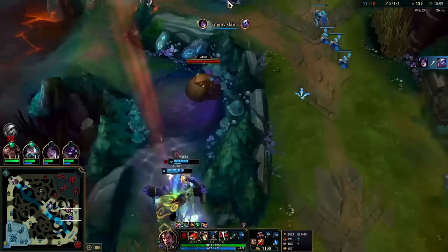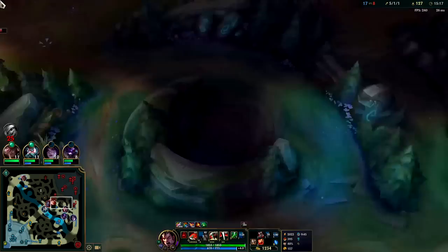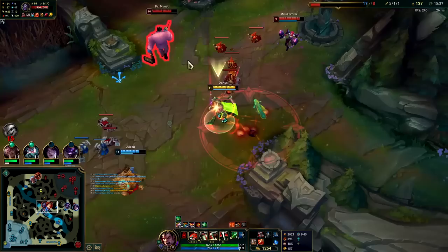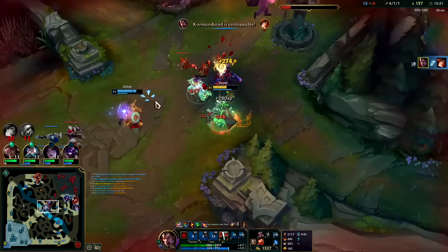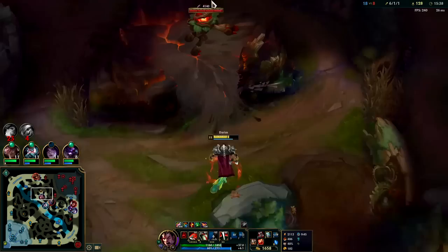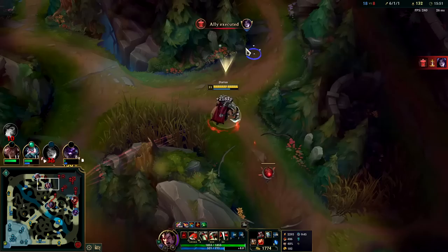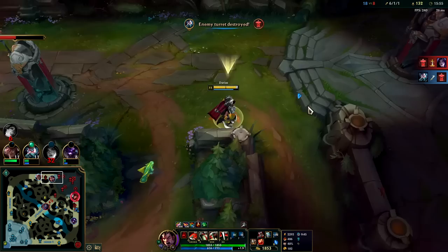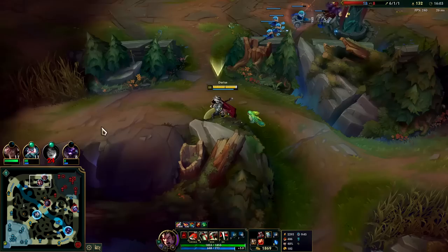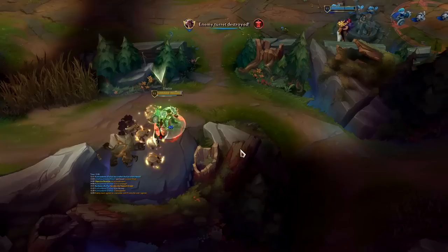Auto W gone with smite, auto and Q. Got it. My jungle item's finished at the 15 minute mark — that's pretty early for a jungler. Junglers typically finish 15 to 19 minutes; we hit it at 15. Smite, E, auto, WQ — you're dead. There's one top, one mid, one bot — I'm free to take everything. Auto W, auto in the queue, auto W. And that is it — they quit. We'll go ahead and do a part two since this game was so short.